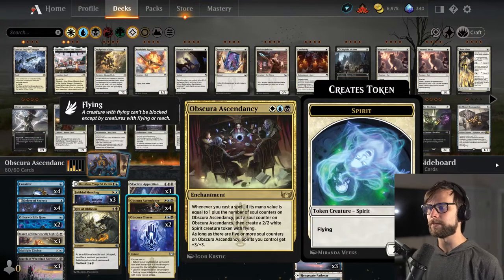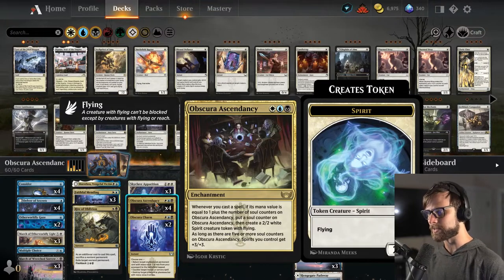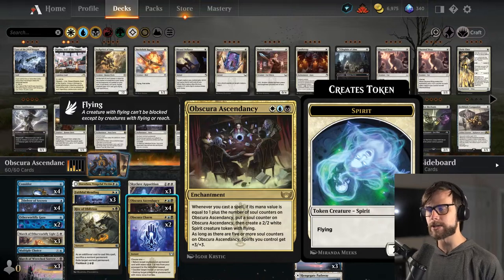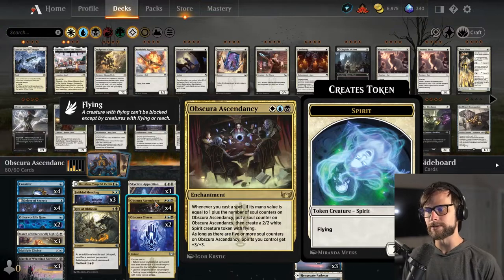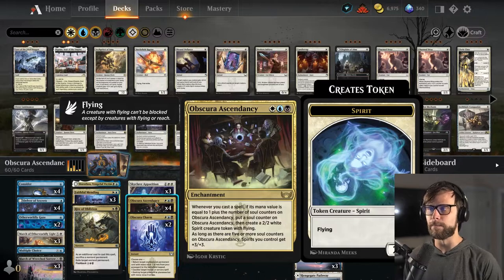Whenever you cast a spell, if its mana value is equal to 1 plus the number of soul counters on Obscura Ascendancy, put a soul counter on it and then create a 2/2 white spirit creature token with flying. As long as there are 5 or more soul counters on the Ascendancy, spirits you control get +3/+3 — which is massive.